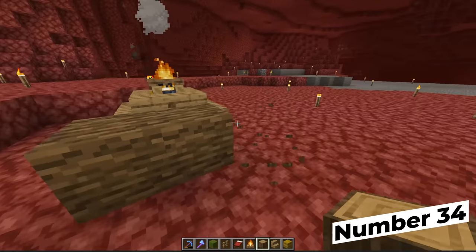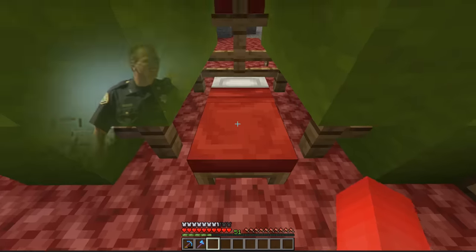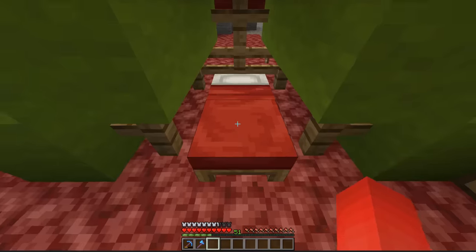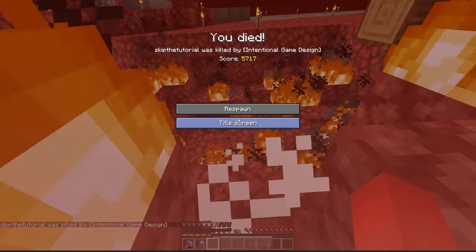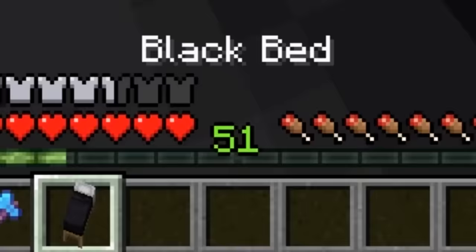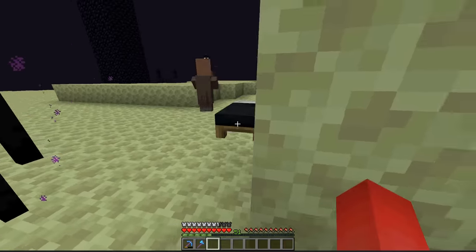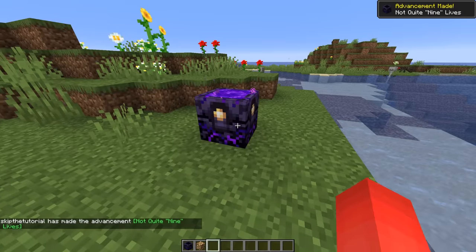Building a house in the nether or the end is a cute idea, but as soon as you start placing a bed there, we gotta shut the whole operation down. Because even if you just double right-click while placing that bed down, boom — the whole place goes up in smoke. Treat beds very carefully in different dimensions. And the same goes for a respawn anchor in the overworld.